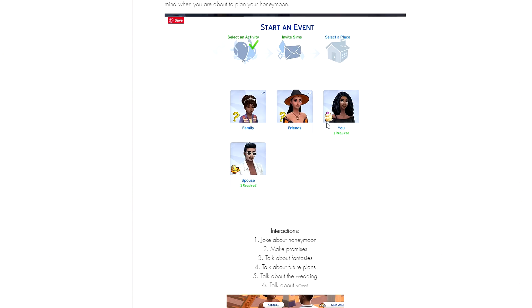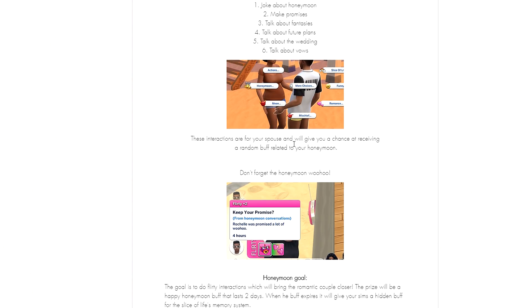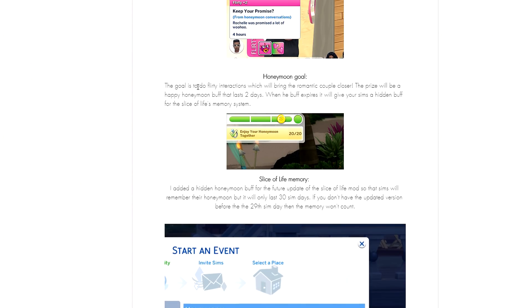I think that is absolutely adorable. Interactions include: joke about honeymoon, make promises, talk about fantasies, talk about future plans, talk about wedding, talk about vows. These interactions with your spouse give you a chance at receiving a random buff related to your honeymoon. There's also a brand new pie menu specifically related to this event, and don't forget the honeymoon woohoo.